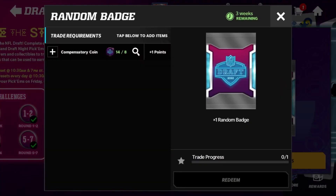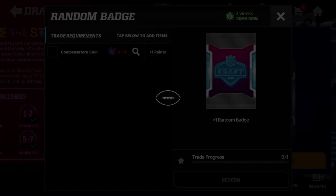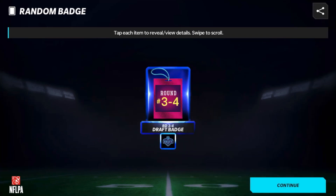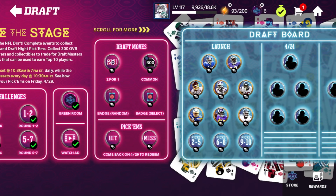So I'm going to use some of my coins here on a random badge. We get the three-through-four. In the end that's not really going to hurt us because we already need a lot of badges - so that's the obvious choice there.